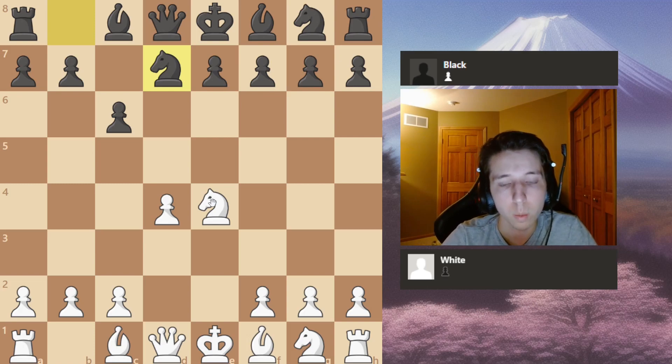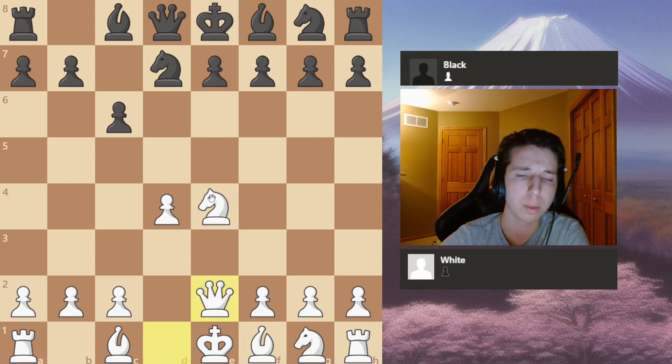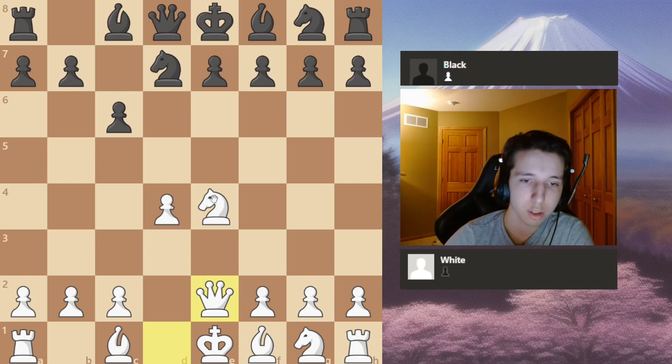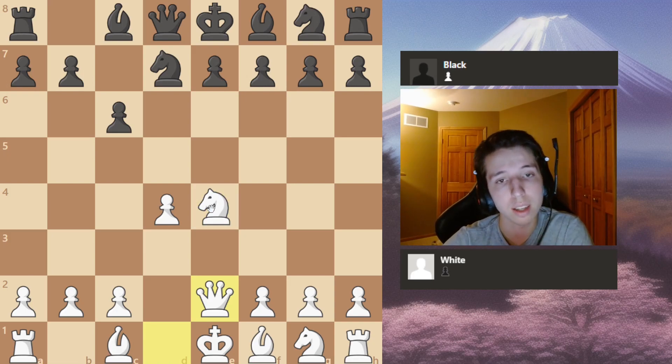You have a very tricky move here which has been popular in recent years: queen to e2. This is a great move in general, but it's even better if you play this in bullet, because there is a very special hidden tactic here.